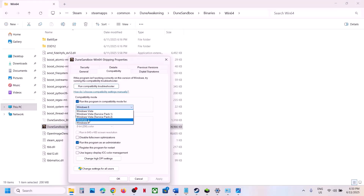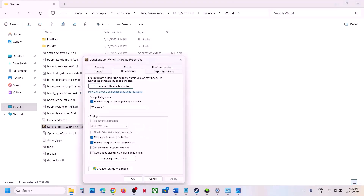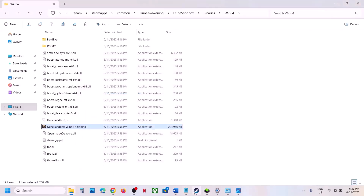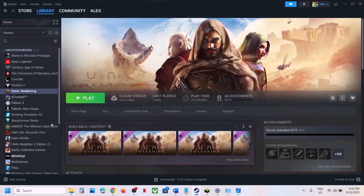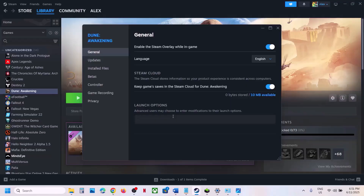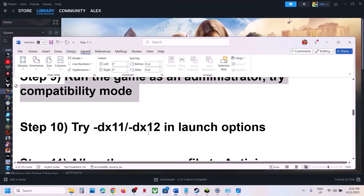You can also try Windows 7 compatibility mode — hit Apply, OK, launch the game. You can even check 'Disable full screen optimization', hit Apply, OK, and launch. If none of these work, uncheck all these boxes, hit Apply, OK, and move on. The next step is to try DX11 or DX12 in the launch options. Right-click the game, select Properties, and in the launch options type '--dx11'. Launch and check. If that doesn't work, try '--dx12'. If still not working, remove it and follow the next step.